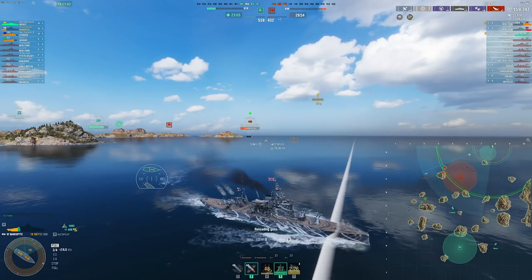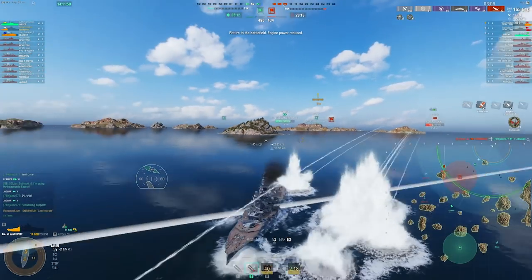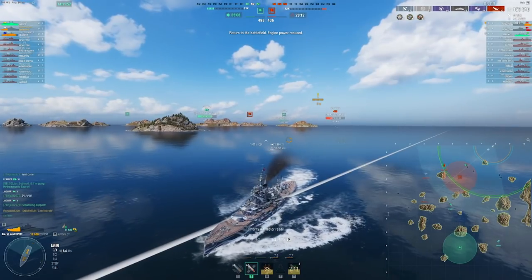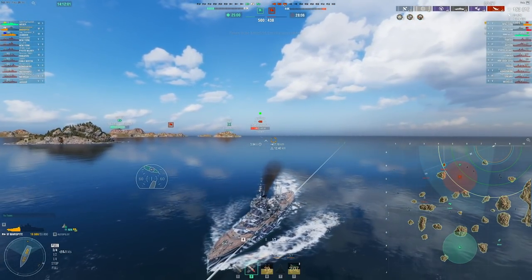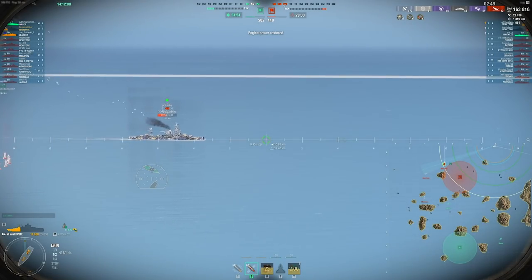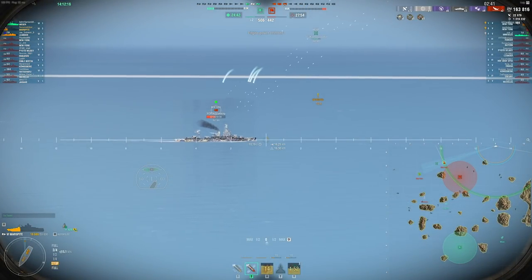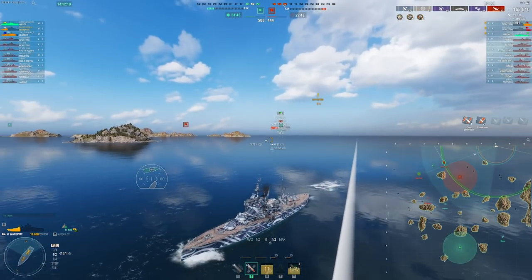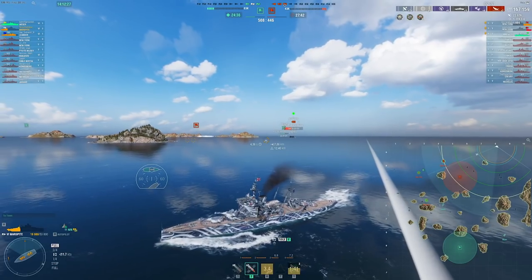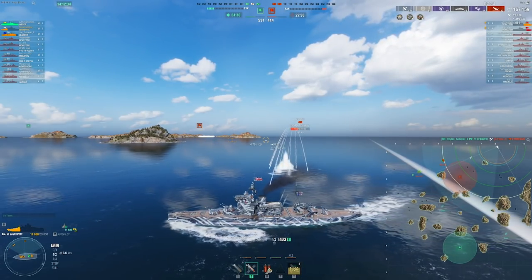To avoid a carrier drop: for torpedo bombers you want to turn in or away so they drop your bow or stern. For dive bombers, turn broadside — their dispersion ellipse is very vertical, so you want as much of that ellipse on either side of your ship as possible. Rocket planes you're probably not going to dodge in a Warspite, but still go bow-in since the ellipse is horizontal. In a destroyer dealing with rocket planes, try to go bow-in or stern-away — you don't want them to drop your broadside, that's how they deal massive damage.